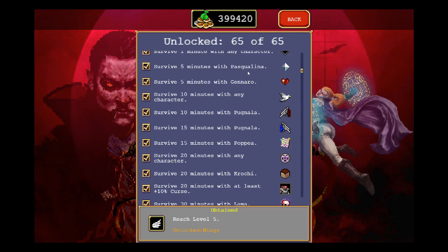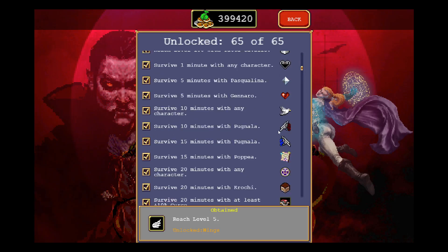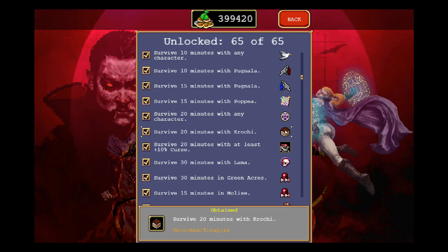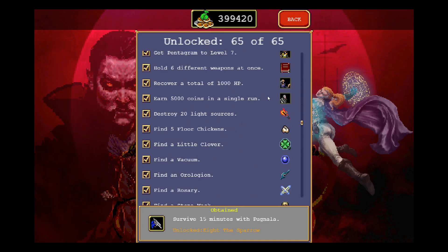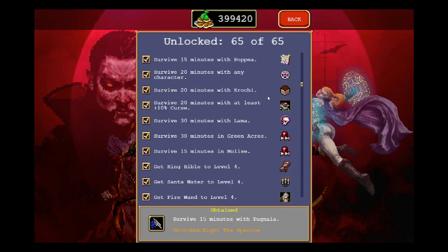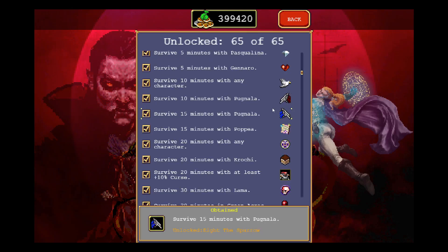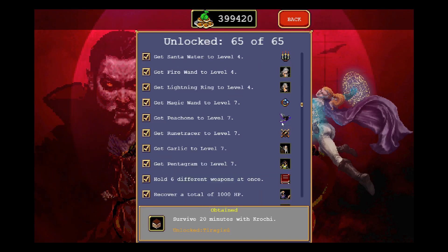The first thing you'll notice is there are two new guns. The first one requires you to survive 10 minutes with Pugnala, and the second requires you to survive 15 minutes with Pugnala — she is the new character, we'll get to how you unlock her. This first gun is called the Fiera del Tofello and the second one is called the Ete the Sparrow — let me know if I pronounce them wrong in the comments. You need the Tiragisu and both of these guns to evolve them into Ferragia, the same way you needed Pigeon and Ebony Bird for Vandalia.